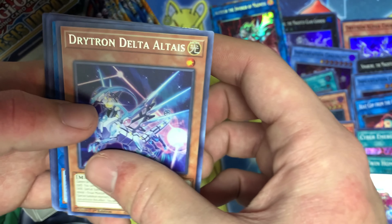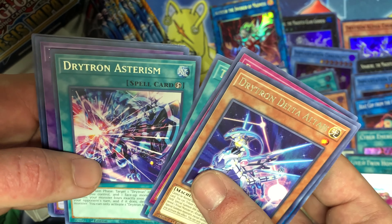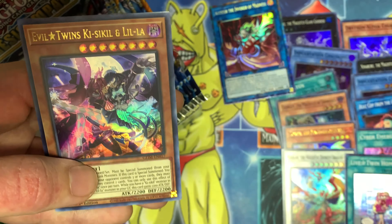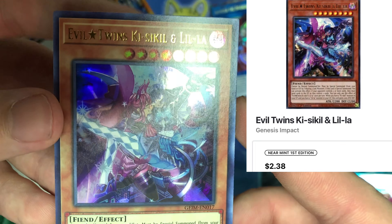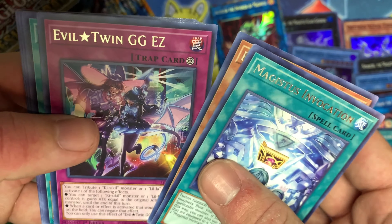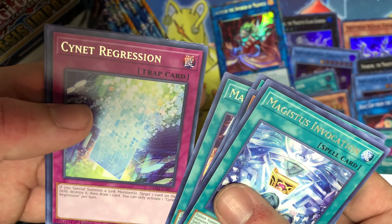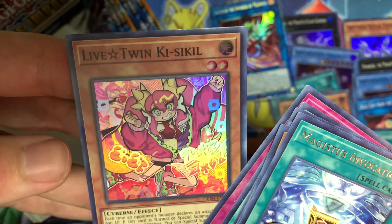Outside of what's collector's rare and a couple of the ultras, I'm not too sure what's coming in this set — so we'll find it out together. Delta Altais, Nightmare Phoenix, Evil Twin Challenge, Book of the Law, Drytron Asceticism, Invoked Cockatoo. And speak of the devil — Evil Twins Kiss-a-Kill and Lilla! A nice little ultra, not too shabby, pretty cool. Another ultra — we'll take it. I don't know the rates for these boxes either — is it four ultras or just two? I hope it's four.